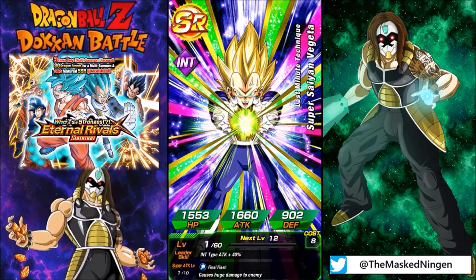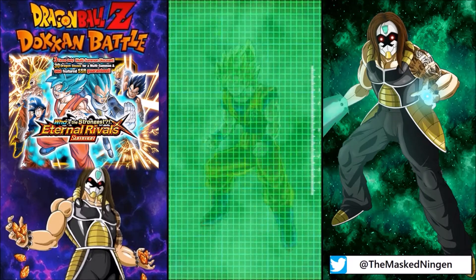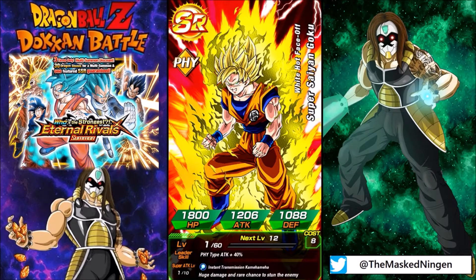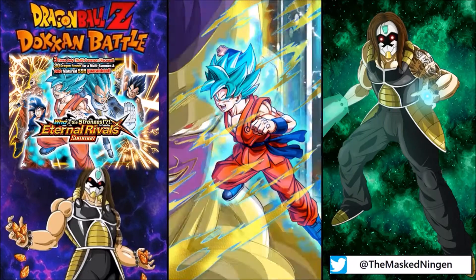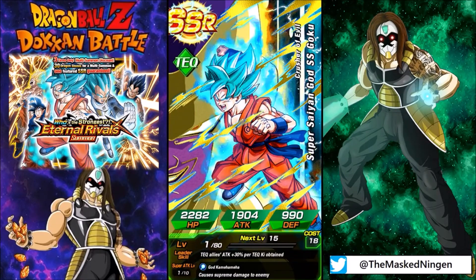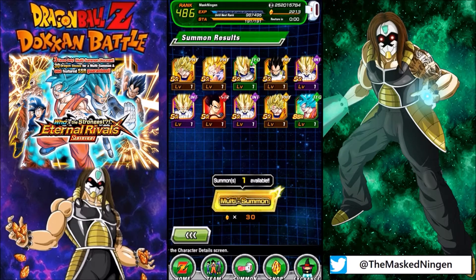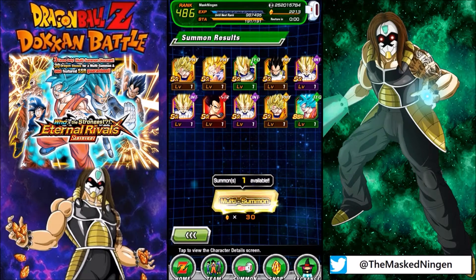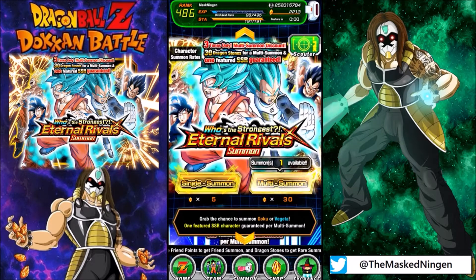This is definitely a crazy trap banner before the three year anniversary drops. This is the last banner that we will get before the three years most likely, because the other World Warriors one is still around for a bit. This is still around for a bit and we get another Tech Super Saiyan Blue Goku. I think we started with this Vegeta here, so almost halfway into that multi-summon.